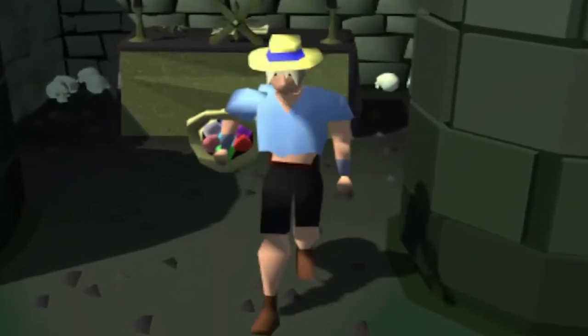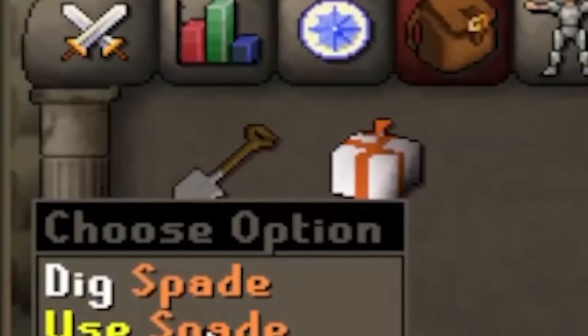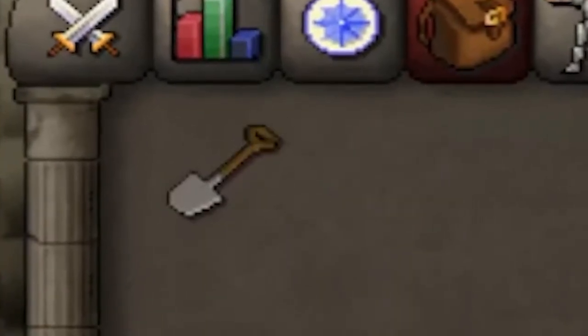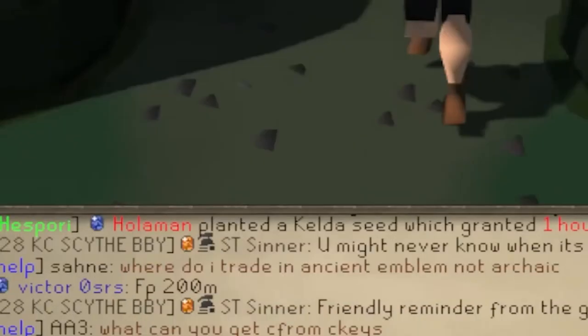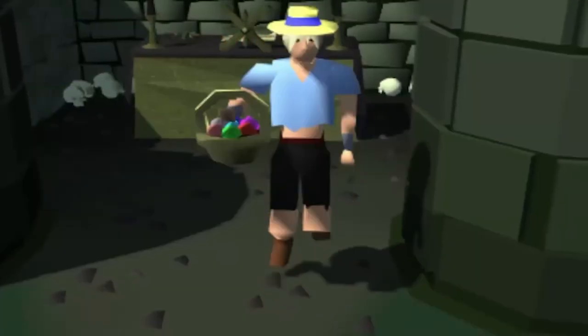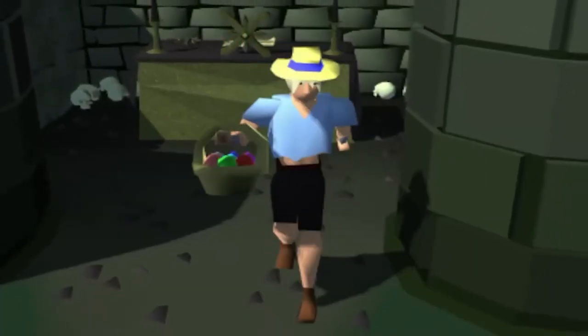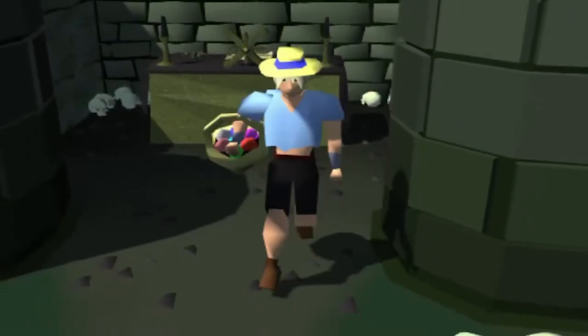Listen up for a sec, because I'm going to tell you how to earn free money scrolls throughout this video. We recently had an update where staff members are allowed to bury items all over Xeros. All you have to do to claim this treasure is to find it and dig it up — Effigy Swiper has found buried treasure! And the best part is, even Iron Man can participate. Be sure to pay attention during this video, as I'll have dig spots and random timestamps for those with a sharp eye.